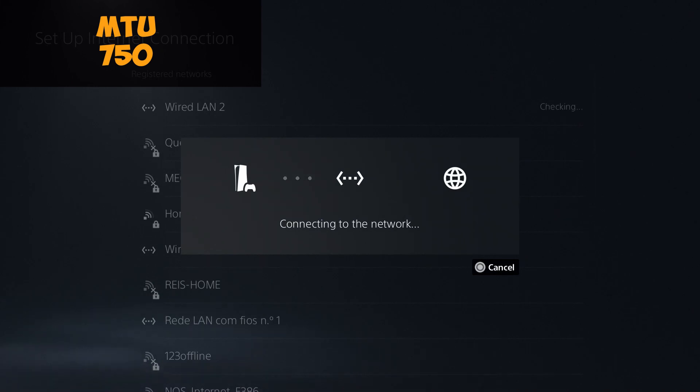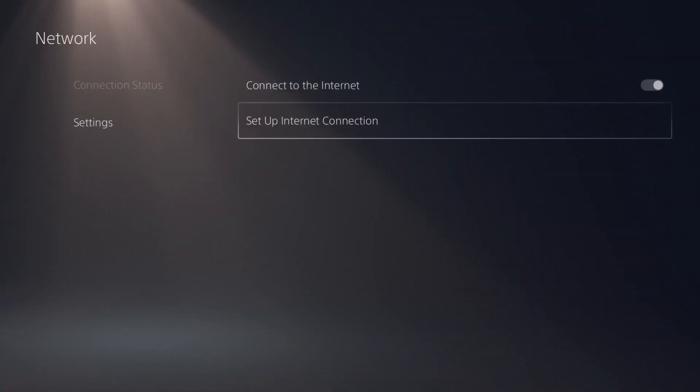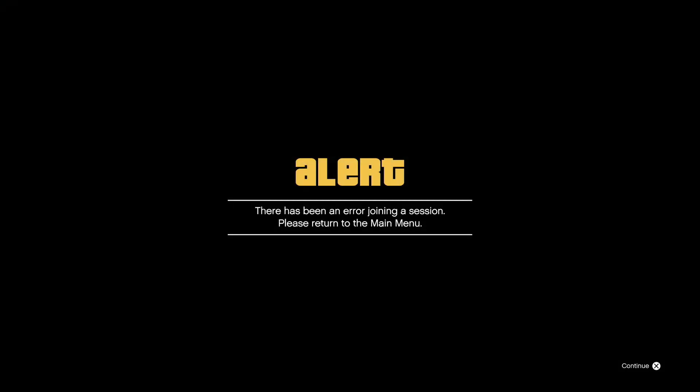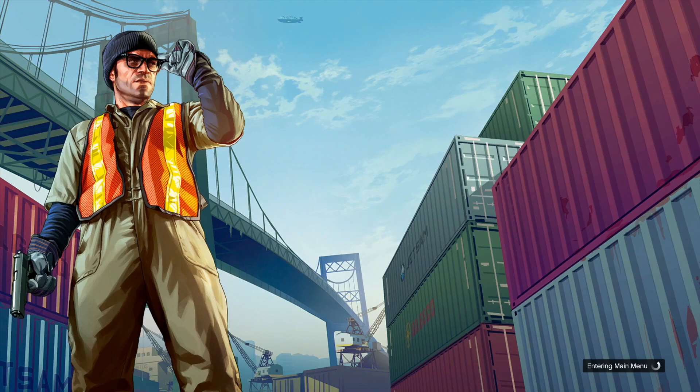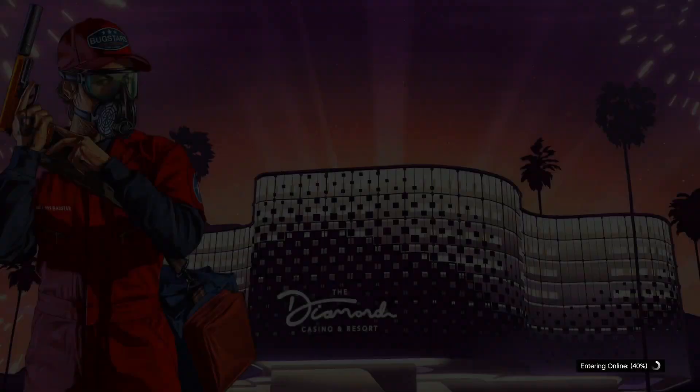Set the MTU to 750 — that's the value I recommend. Once you do that, it will connect back to the internet. Go back to the game; you should be getting an error message — that's okay. Go to the main menu and from there join Free Mode.